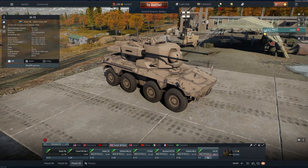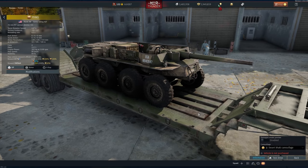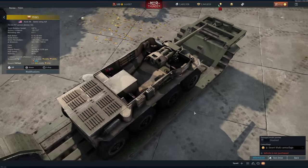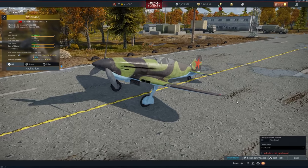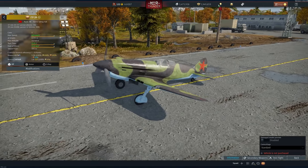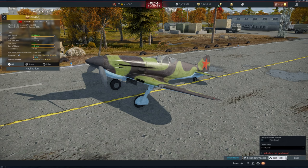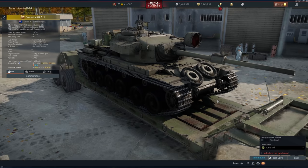Battle Pass Season 2 brings four new vehicles. The T-55E1 — nicknamed the 'hamburger wagon' — is rank 3, battle rating 4.7 with a 76mm cannon and 42 rounds. The Soviets get the ITP M1, rank 3, battle rating 3.3 — a heavily armed fighter with a 37mm cannon, two 20mm cannons, rockets, and bombs, with a max speed of 676 km/h.